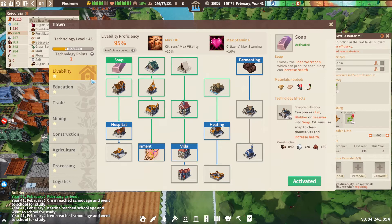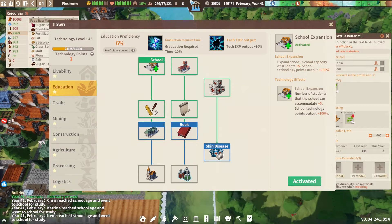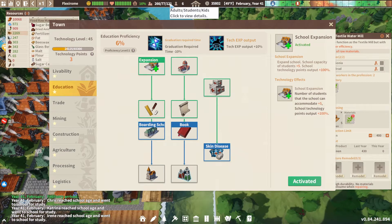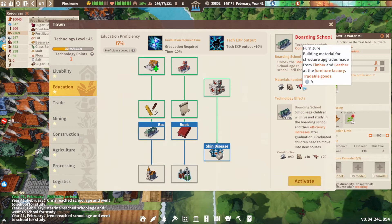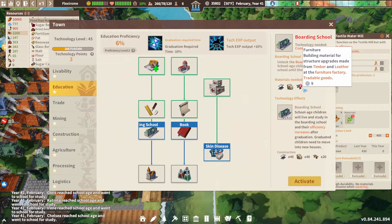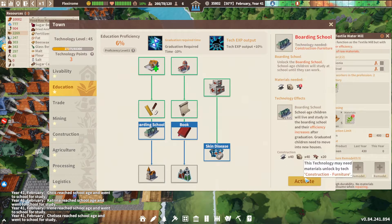I'm trying to let my cat settle down in my lap here. There are a few researches I'd like. We have a lot of kids right now — 121 kids — so we're going to need a new type of school. But we don't have any furniture, and it requires furniture to build. So we're going to need a furniture factory — let's activate this.